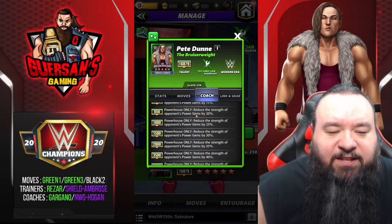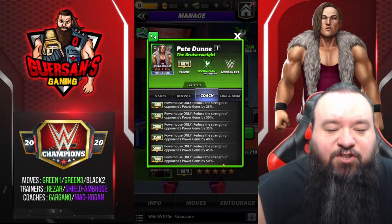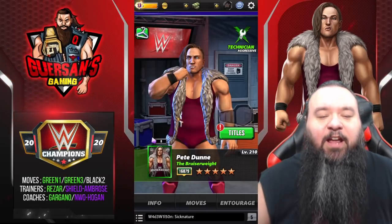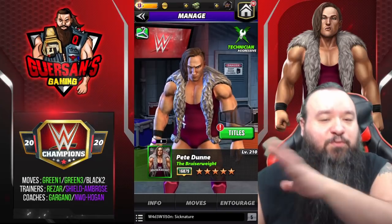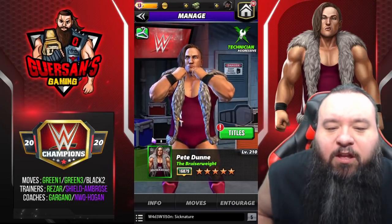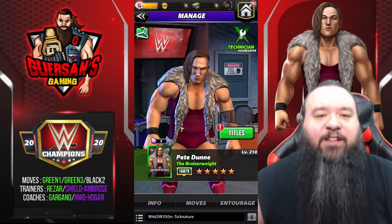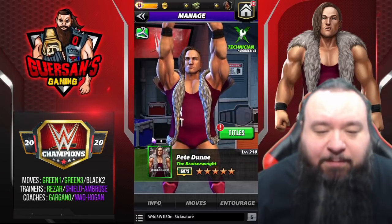His coachability at 7000 is Powerhouse only — reduce the strength of opponent's power gem by 50%. I'm going to do this preview at five-star bronze. I'm going to try to do a three-star preview later when I get my own Pete Dunne and use only basic trainers for that, like I try to do every month. Stay tuned for that — not a guarantee, but I'm going to try.